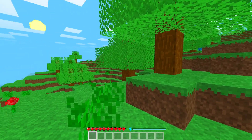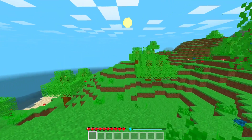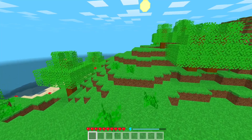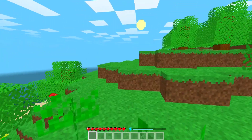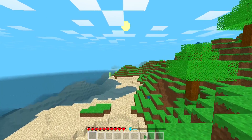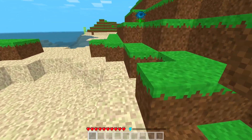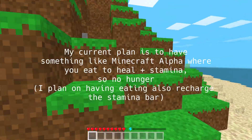As you can see, we're in survival mode — we have some hearts, and there's a stamina bar. Basically, you can sprint, and as you run you have limited stamina. Sprinting makes you lose stamina, and eventually you'll run out and have to wait a bit for it to recharge.